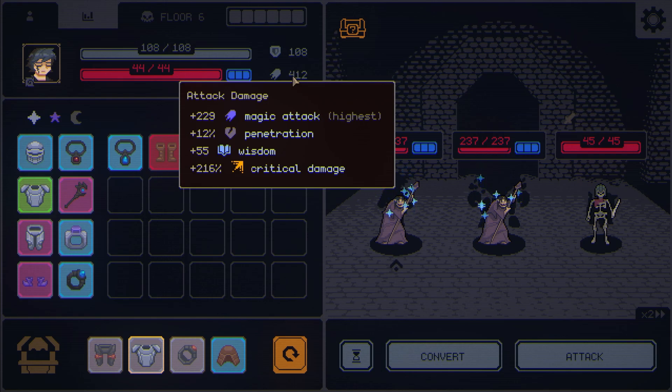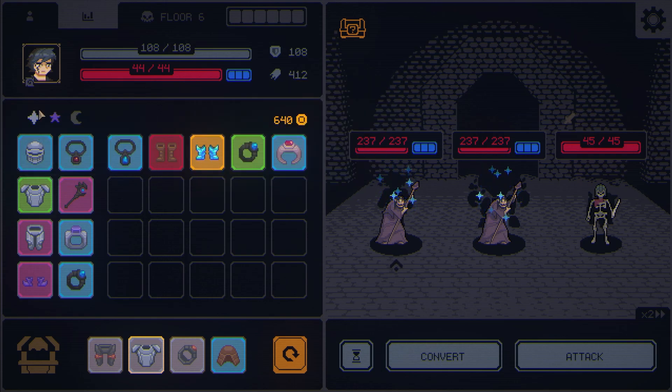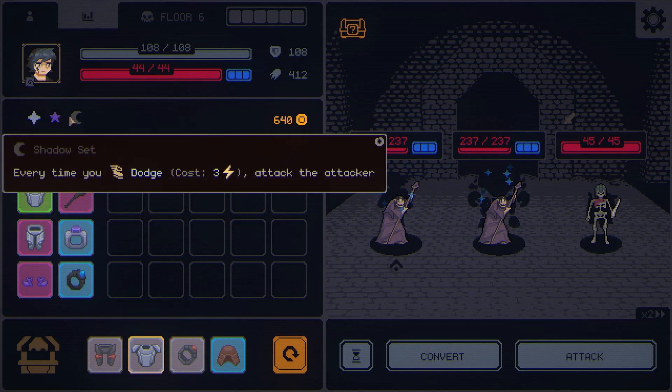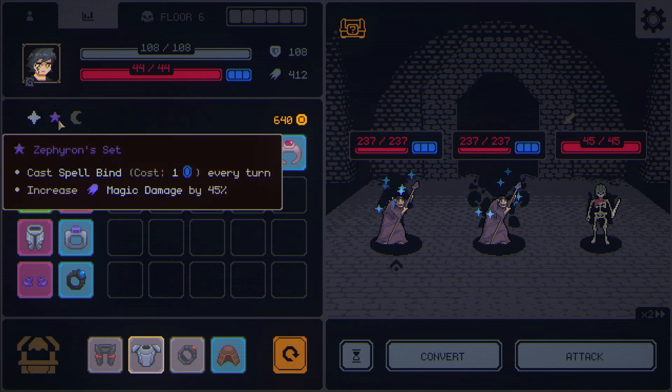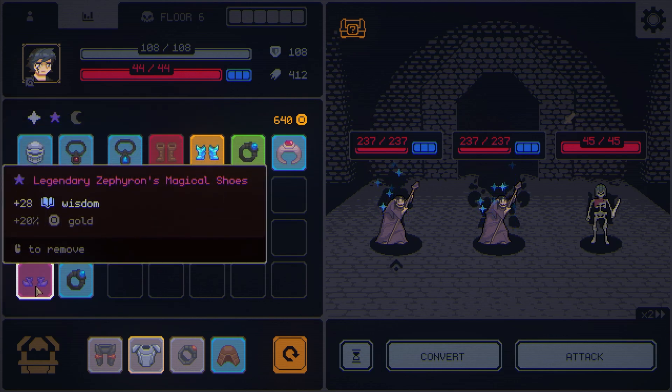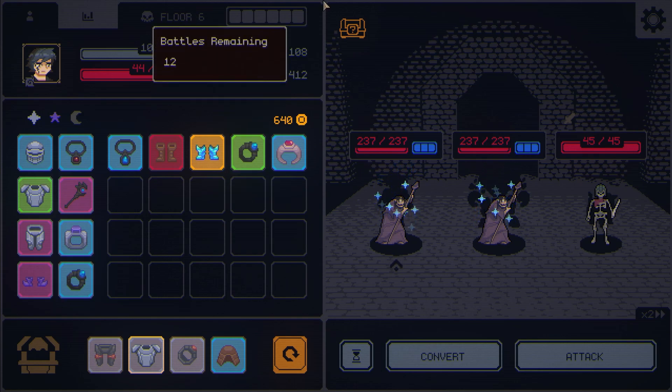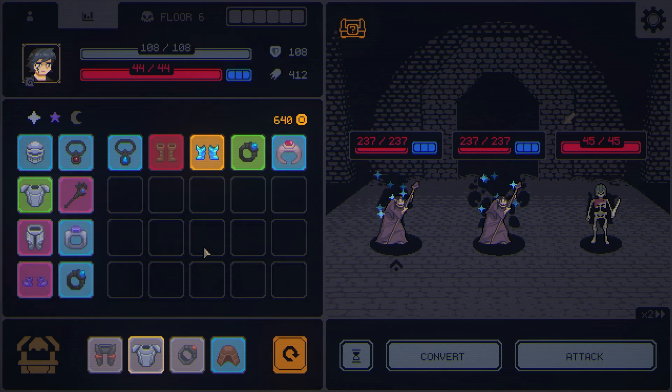So it's really interesting. If I wanted to change my set — because you can only take items from up to three sets at a time — I could easily change the shoes into something else. One of the dynamics of this game is that at the end of the floor, you get a chance to absorb some magical items' stats into your permanent stat block. So that could be something I could do.